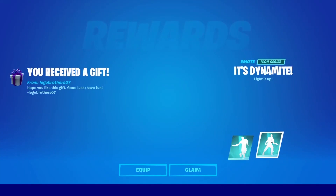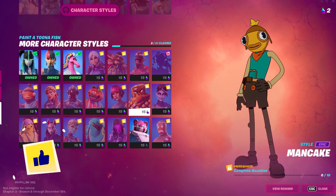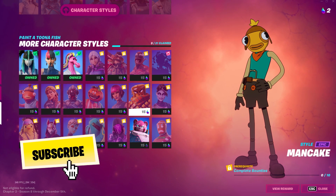Hello ladies and gentlemen, my name is Adan and welcome back to yet another Fortnite video here on the channel. In this video, I'm going to be showing you guys how you can go ahead and unlock the Man Cake style for the Tuna Fish skin here within Fortnite Chapter 2 Season 8. This is actually super easy to do.